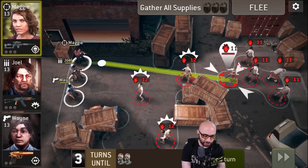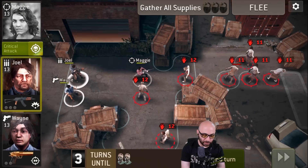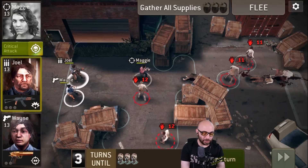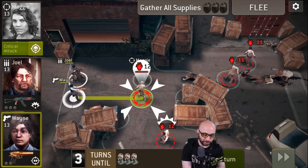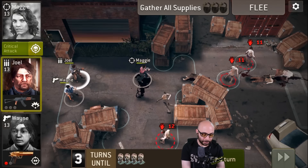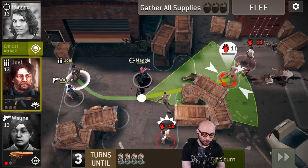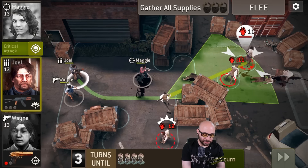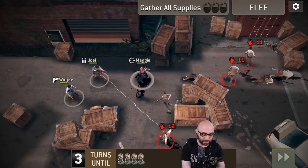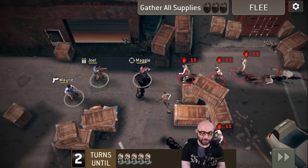Let's see what kind of shot I can get with Maggie. Four walkers in a row — nice! Unfortunately she's standing right next to a walker, so let's have Wayne take that one out. Do I have Joel take out this one down here? Those guys have to walk a while, so I'll assume I can get away with this. Alright — two turns until those zombies start flowing in. They didn't walk too far.